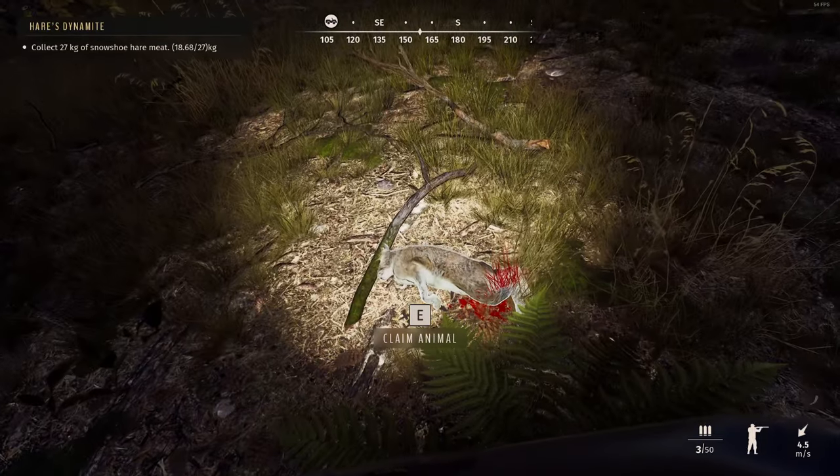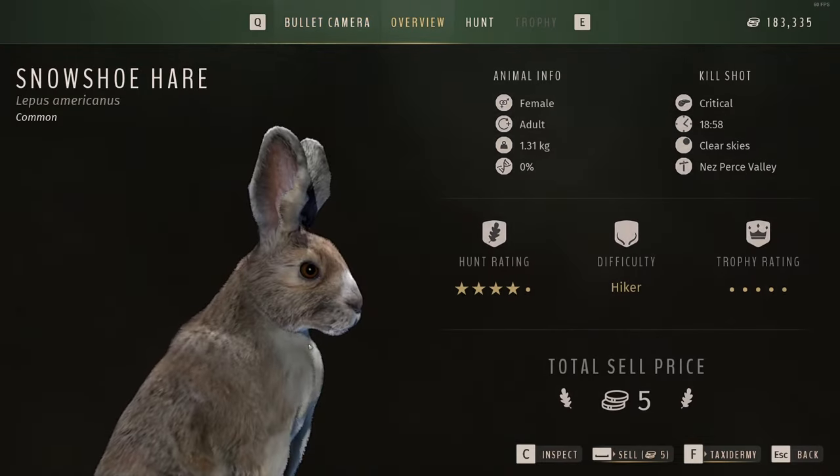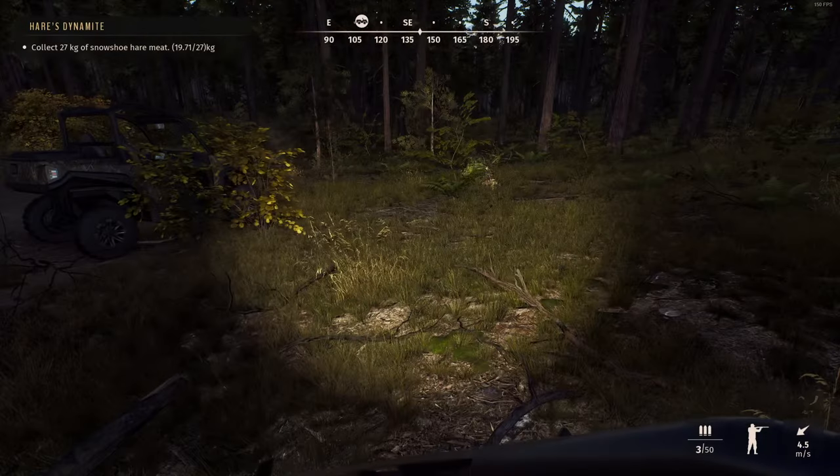What are you — a five-star as well? Let's have a look. Oh, adult female — only worth five gold. 1.3 kilograms, lost a bit of meat, it's a one kilogram. So I'm not even at 20 kilograms.